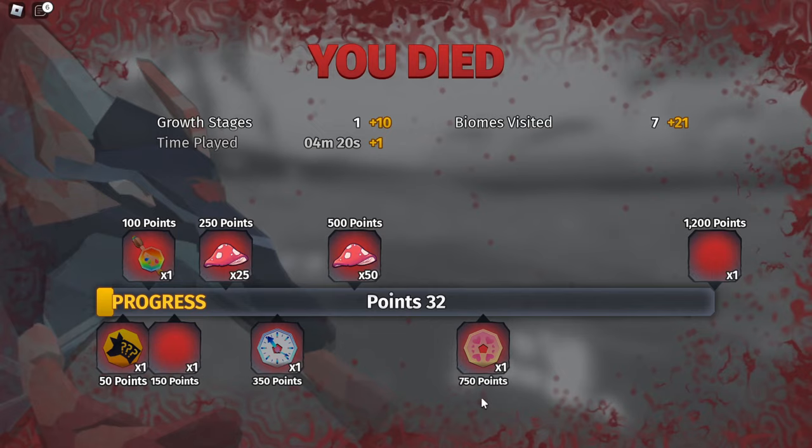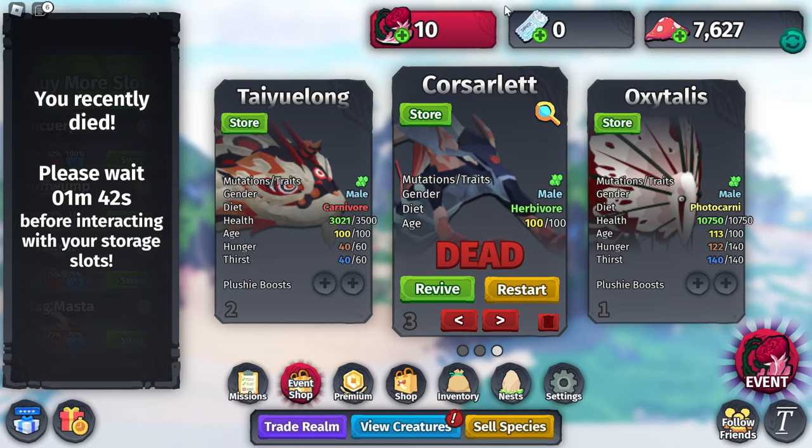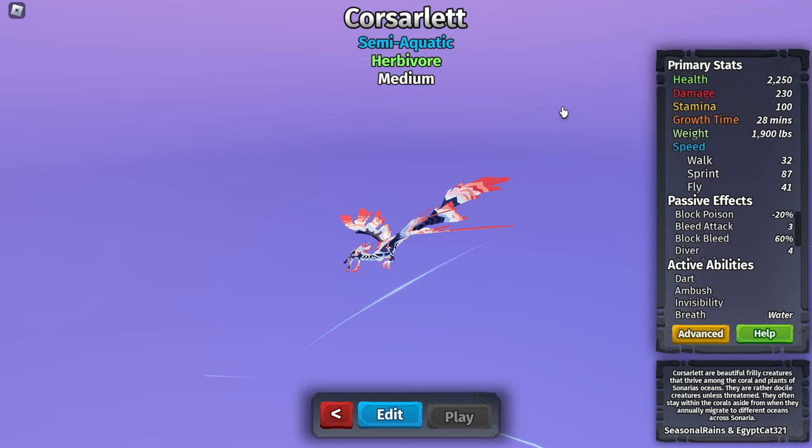It's a pretty underpowered creature — it's just honestly really underwhelming. Like the Oxitalis, you can actually kill everything, but the Courser Lead, I don't know. Maybe if they just added a twist to it, or if they made it just a little bit faster, I would honestly be really happy with it. But right now, I don't know. If you guys enjoyed, make sure you leave a like and maybe even subscribe because I'll be posting showcases on every creature that comes out.